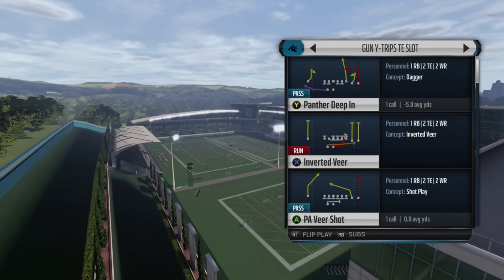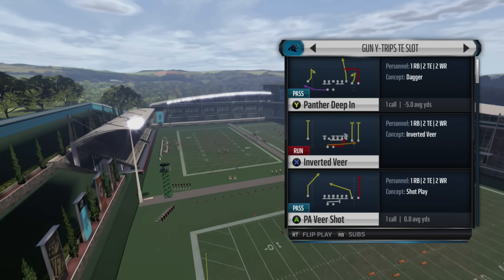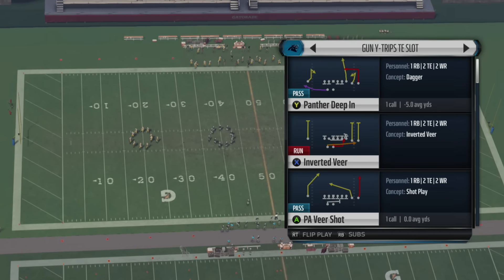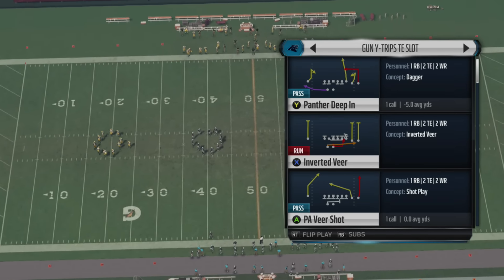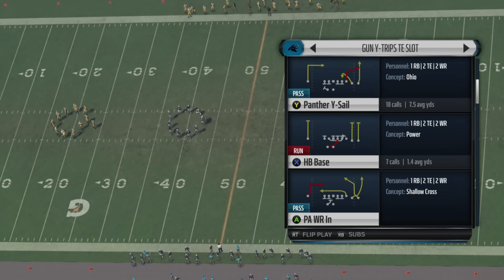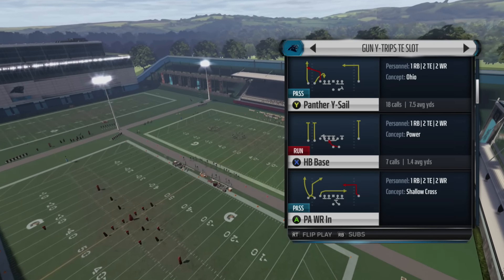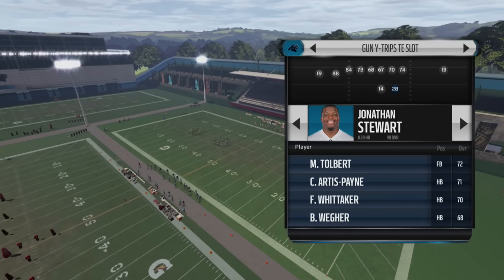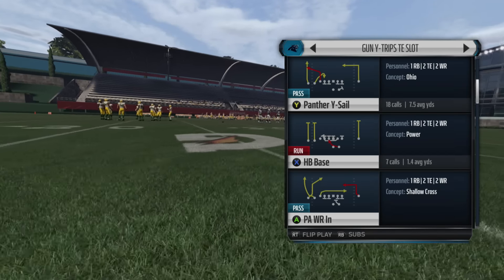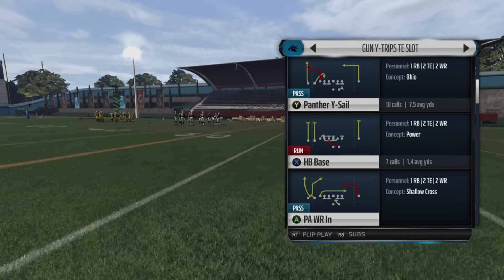What's going on guys, your boy Vita here back on Madden 16. Today we've got the first set of run plays from Gun Wide Trips Tight End Slot. There's going to be two separate videos coming out today — the first is running with the running back, and the second will be quarterback runs and options. I am the Carolina Panthers and the link to the playbook is in the description below.